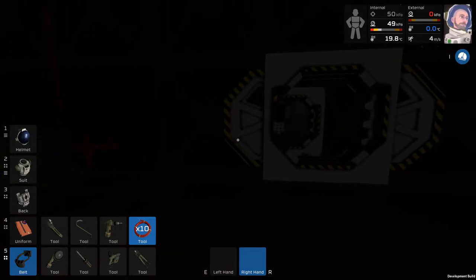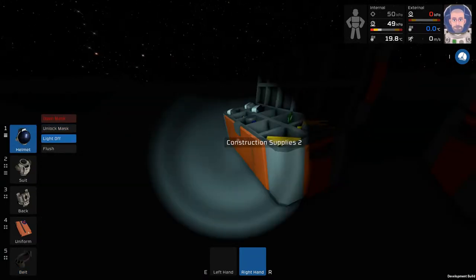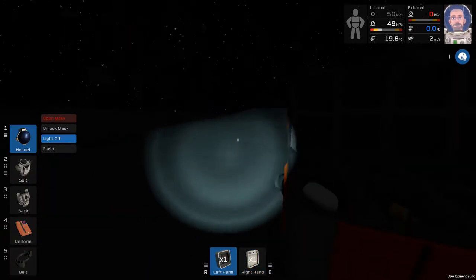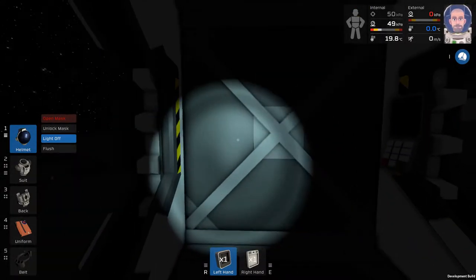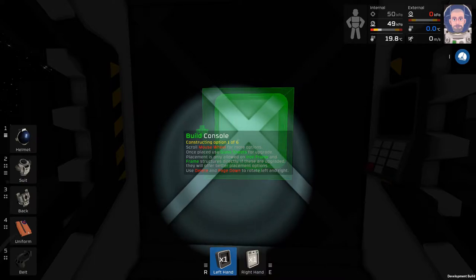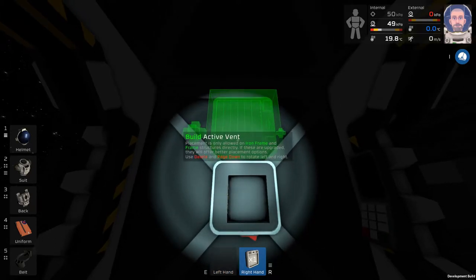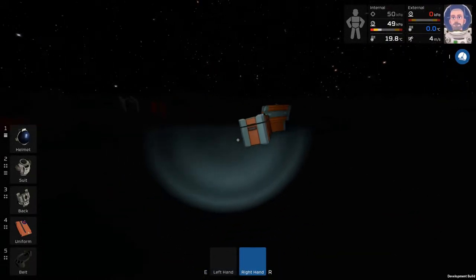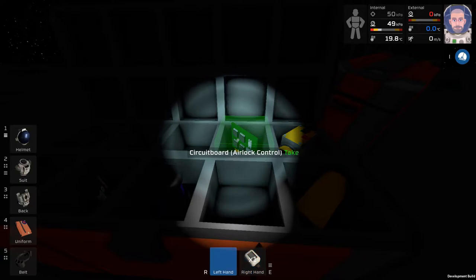We'll go ahead and stop this for now — save our power in case we need it for anything. Let's turn our light on so we can see what we're doing here. We're going to need the console and the vent, so let's grab these. On the side of the airlock here we're going to go ahead and build the console here. And the vent — let's keep all the power on the same side because it's going to need to go through the roof there.